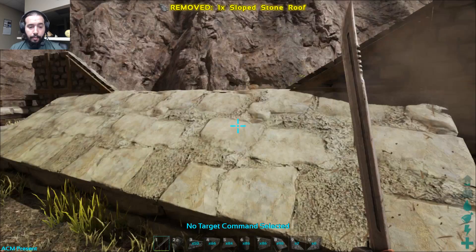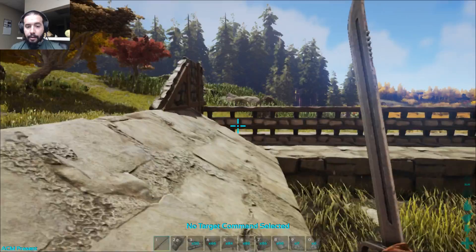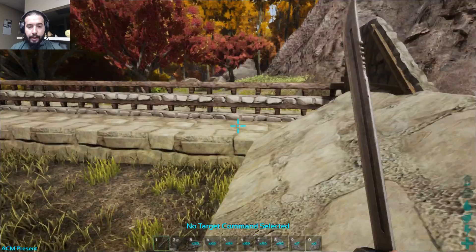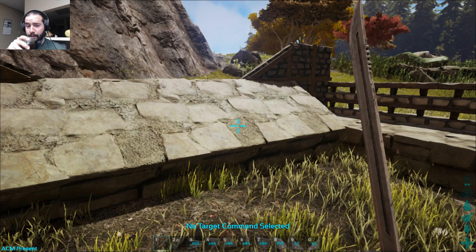Boom! So this is where you can park raptors, packies, whatever you want to park right here. Watch out though because this section right here is not going to be as great as you want it to be. Should I just reduce that down? Yeah, I can deal with the overlapping — it's not going to look that pretty but it's going to be effective.